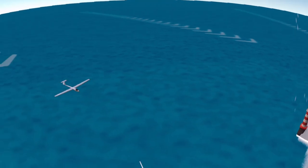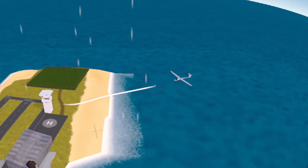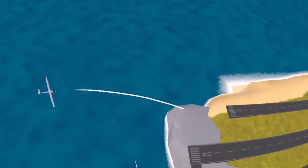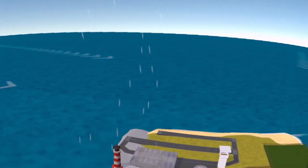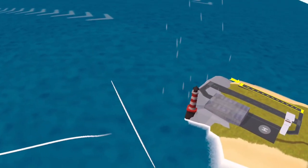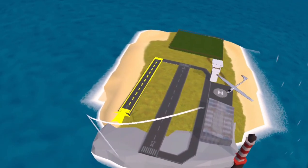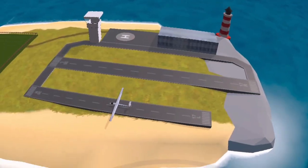The gliders basically nosedive constantly, so you have to make sure they get into the updraft to stay in the air. I already screwed up — this one's gonna crash. They have to catch the updraft to really be able to land. It's not easy at all, it's definitely quite difficult to land the gliders. I just love how you can zoom in and watch them land — it's super cool.